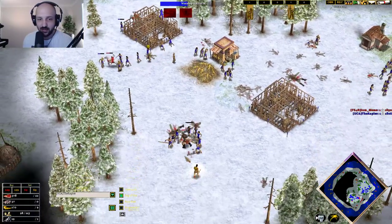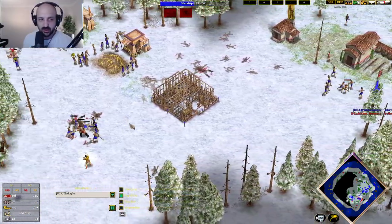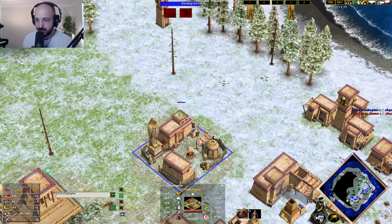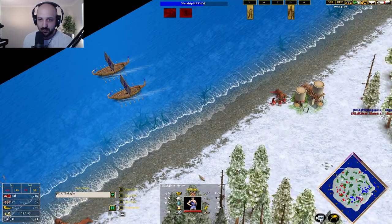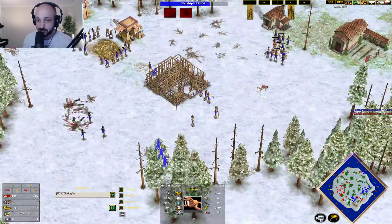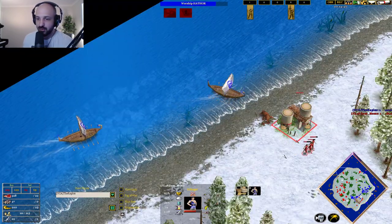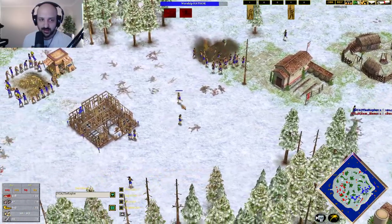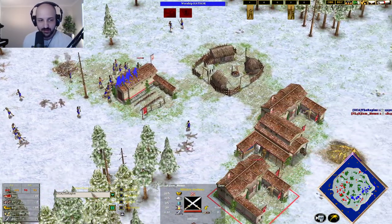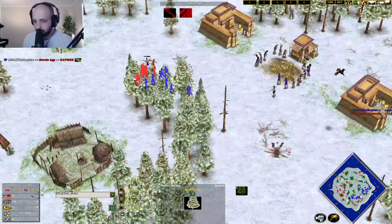Rappel is now going Hathor — so no problems for Rappel anymore. He's going to be able to drop a Migdol on this gold mine, and with the Migdol comes Chariot Archers. Rappel is still only one town center but has plenty of food economy. The Kebbiets spot the villagers grabbing food, so the villagers have to get pulled off — no losses, just a little shenanigry happening. These military buildings are getting cleaned up. Momo's trying to rebuild everything back up, sitting at 75 of 105 population.